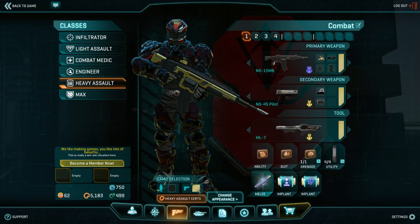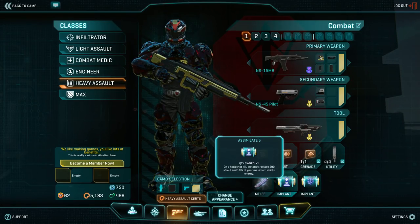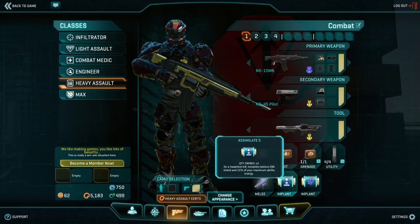Now onto the extremely important pieces of the Heavy Assault loadout: the implants. Assimilate is your most important one because it synergizes with Heavy Assault so well. Say during an engagement someone did 650 damage to you — they chunked through all of your overshield and some of your regular shield. With Assimilate, as long as you're using Adrenaline Shield, if you kill them with a headshot, it will immediately return almost 450 health. That means after killing them you can be nearly full health for the next fight. On Heavy Assault, your ability is effectively health, making Assimilate all the more powerful. Keep in mind it's only useful when you're using shields, so if you avoid shields in your loadout, remove it.